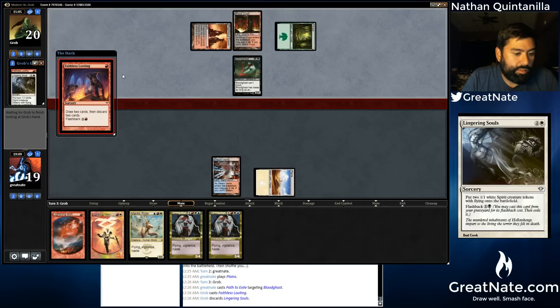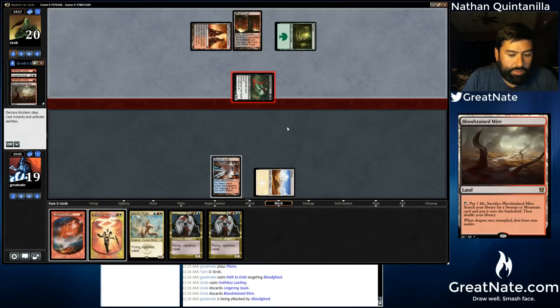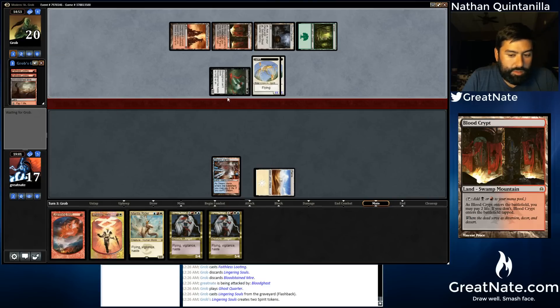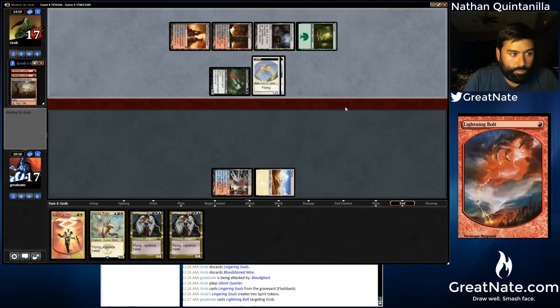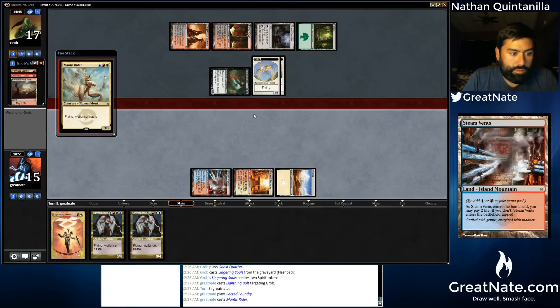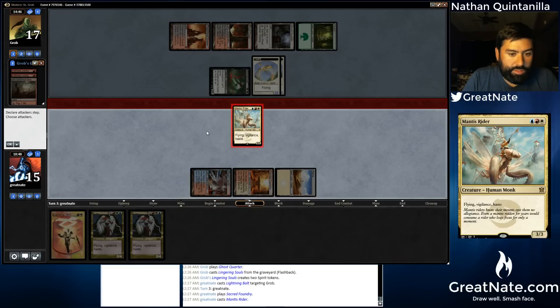Looting is probably bad for us. Lingering Souls is not great for us either. And you can flashback these Lootings as well. Rest in Peace would be a fantastic draw. We'll do something with our mana and bolt our opponent. Land is good. We will shock and play a Mantis Rider — probably just to get Abrupt Decayed, but the fact that it has Vigilance is pretty sweet.